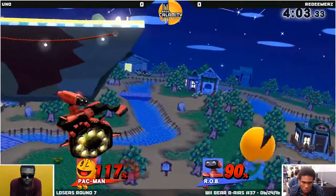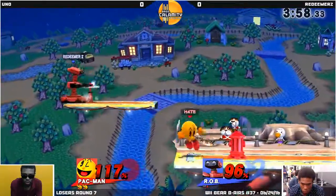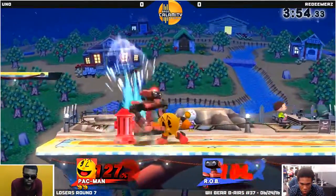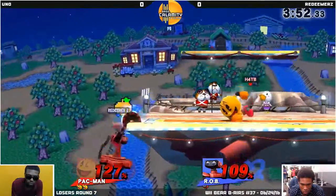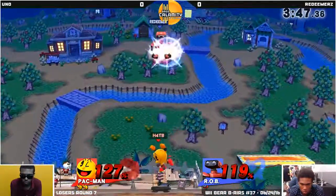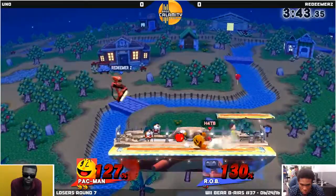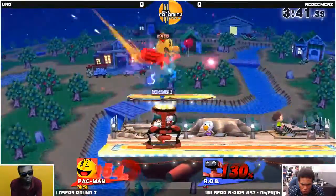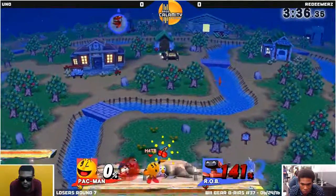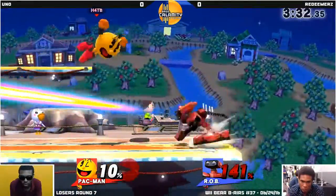Very nice air dodge. Careful — he's going across. Gyro sent away. Between a hydrant and a hard place right there. Hit lag modifiers, ladies and gentlemen. I don't think that would have hit if he hadn't hit the hydrant first. That was a hydrant smash — double connection.